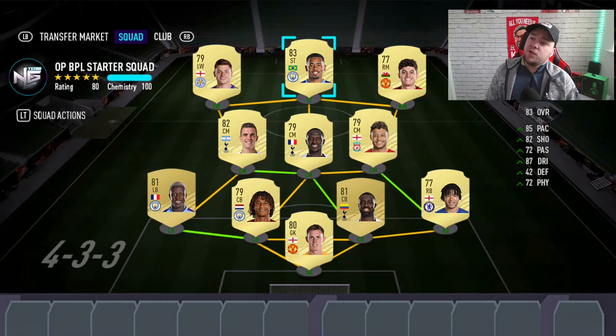Left back is Mendy. Other than Trent Alexander-Arnold and Van Aanholt — who isn't in the database yet and might be a little bit expensive — Mendy is probably the best left back you can possibly get at the minute that EA have released, so that's why I went with him.